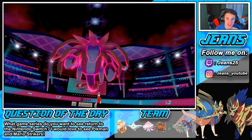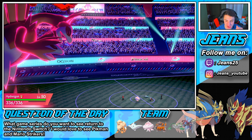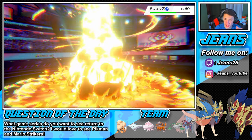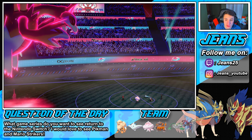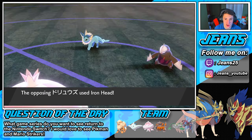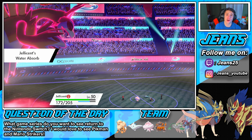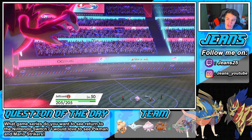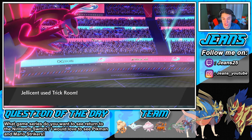Hydreigon's gonna rock out here. Do we outspeed with Hydreigon? We do — we get off the Max attack, but I don't think it's gonna KO since his special defense is raised. Nope, doesn't kill him, we'll take him out next turn. Yawn coming from Vaporeon. Drought comes out here — we're gonna lose some HP. Iron Head comes on Jellicent, eat that up no problem. Muddy Water comes — Water Absorb, thank you very much! That's why that ability is here. We're gonna wrap it up, Hydreigon soaking that up, taking out Excadrill, Trick Room rolling.